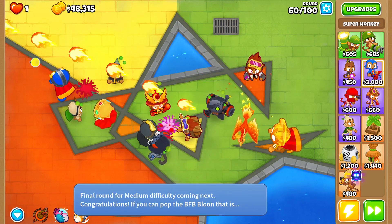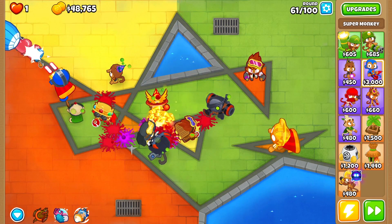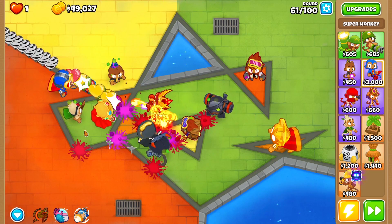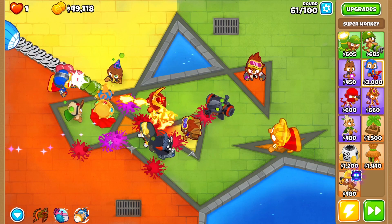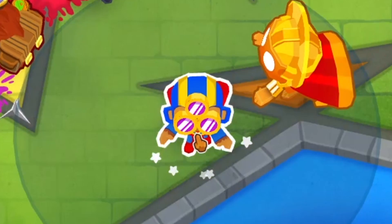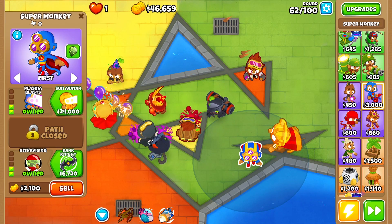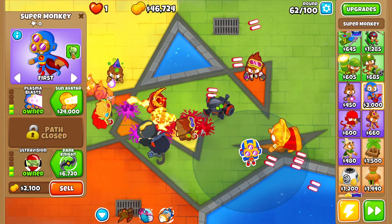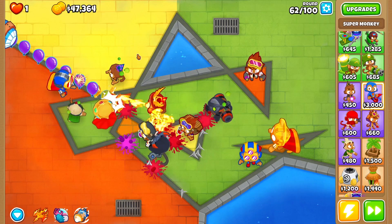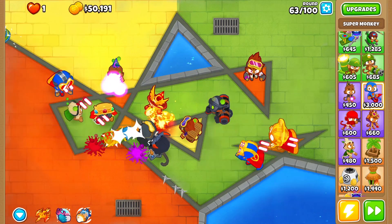We have the BFB on this round and we literally destroyed it in two seconds — my defense is absolutely amazing against MOBs and BFBs. We can put down another tower. I'm trying the super monkey again and it's kind of lucky — we got the plasma, which is much better than the laser, and we get ultra vision on it as well. Let's set that to camo targeting. We have a lot of ceramic balloons but the sun avatar is going to clean everything up.